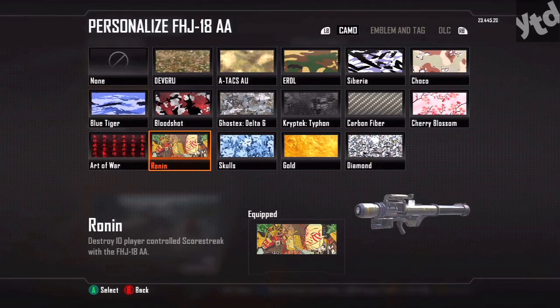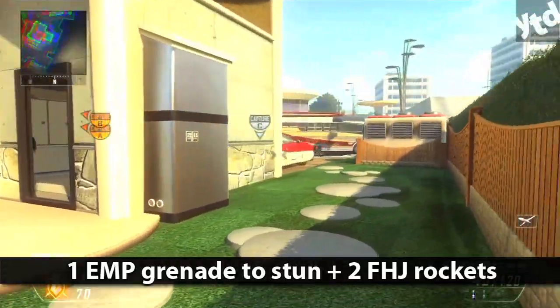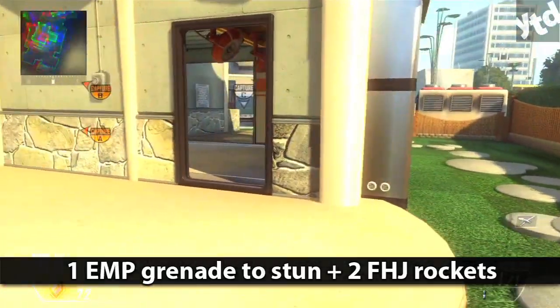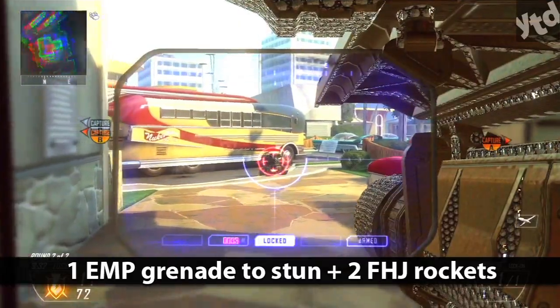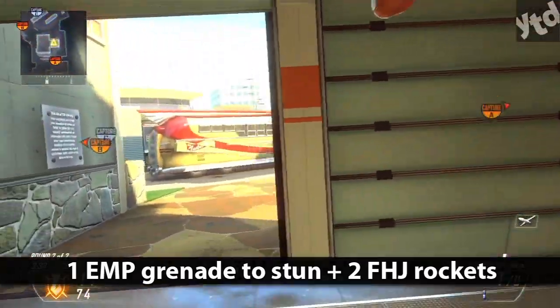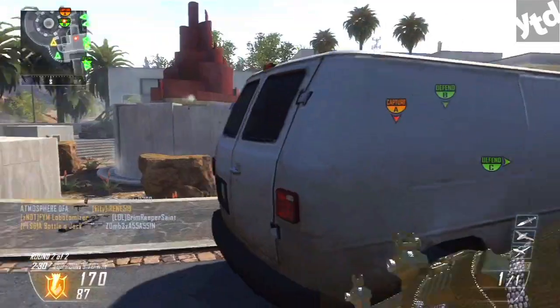Skull: destroy one AGR with the FHJ. This is going to be tough because not very many people use the AGR — I don't know why, it's a great killstreak. For this you're probably going to want to shock it with an EMP first because it's going to be real tough locking onto it twice. Definitely put some damage into it first and then use the FHJ.